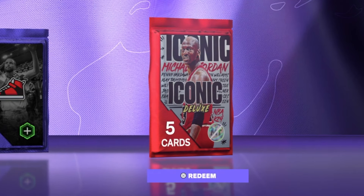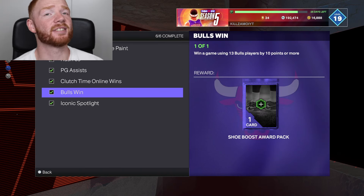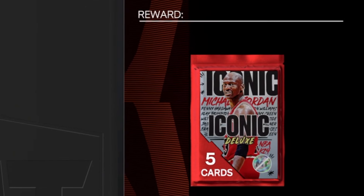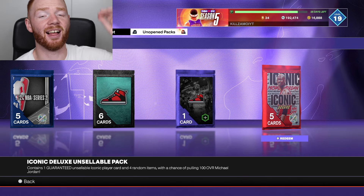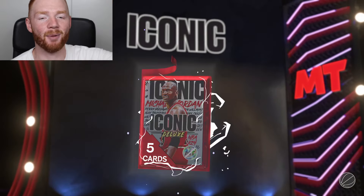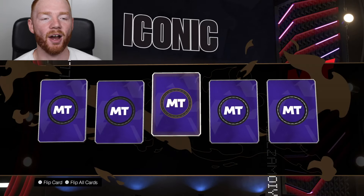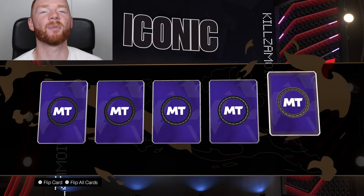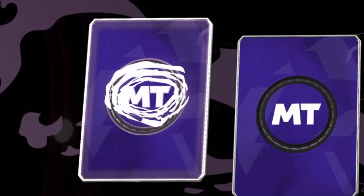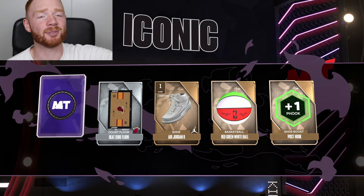Now it's time for our Iconic Deluxe pack. I got this one by completing all these challenges in the Season Agendas for the Iconic set, and that's how you're able to obtain the pack. Because it's a Deluxe pack, it guarantees a player from the collection, which means it has to be a Pink Diamond or higher. So when we see the shake, we want it to be a Galaxy Opal. There's our shake to the left - let's hope for a Galaxy Opal. And bam, it's only a Pink Diamond. But still, I can't complain because this was absolutely free.